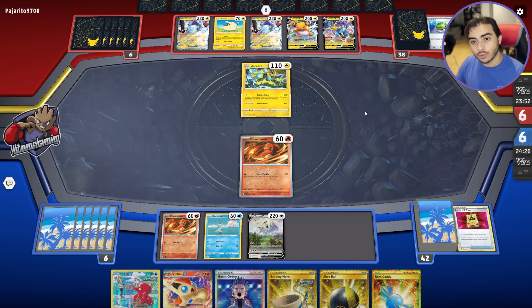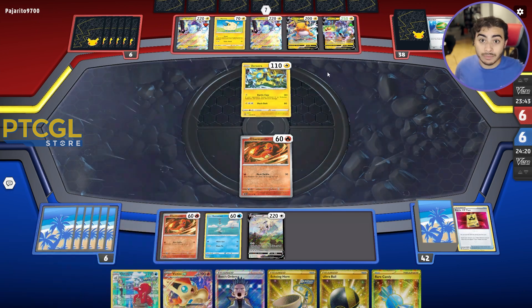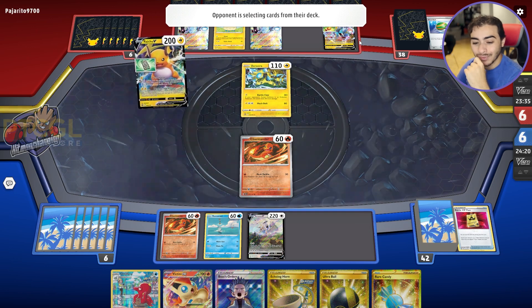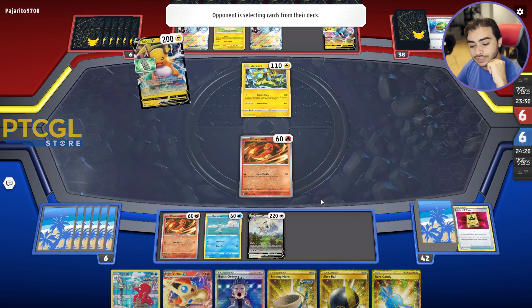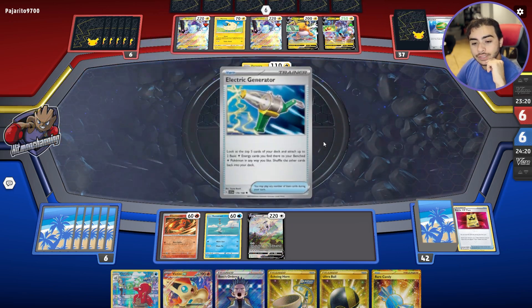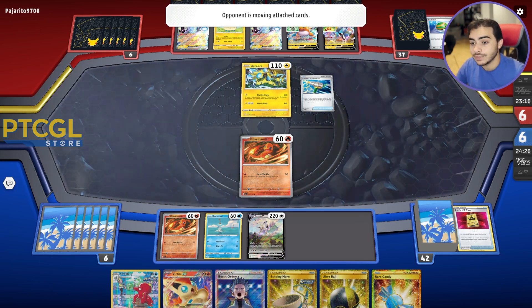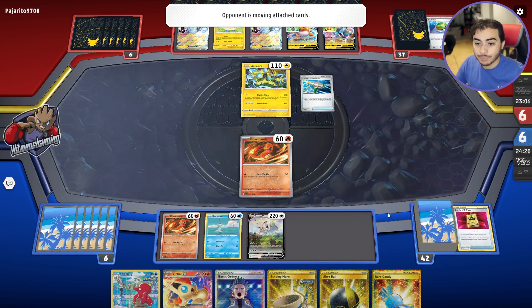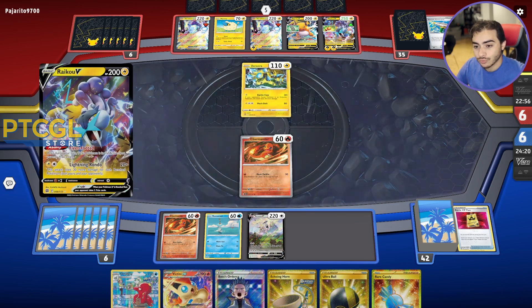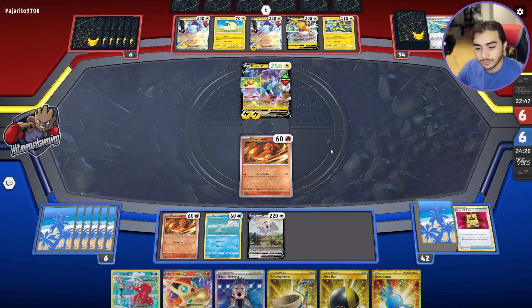They might even get an attack off — maybe they're using Forest Seal to get a Generator. They're going to try and knock out the Charmander, but that's fine — it doesn't really matter. We can knock any of these two Pokemon out with Charizard for free. I kind of think I want to boss the Raichu and knock it out because the Raichu can actually take a big knockout on us. But we can't knock this guy out because of Bravery Charm, so we'll wait. Here's another Ultra Ball — they're probably getting a Flaaffy for next turn. Lightning Rondo for 180 and they take a prize card.